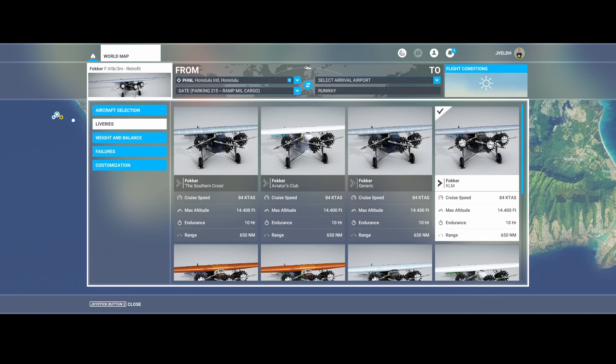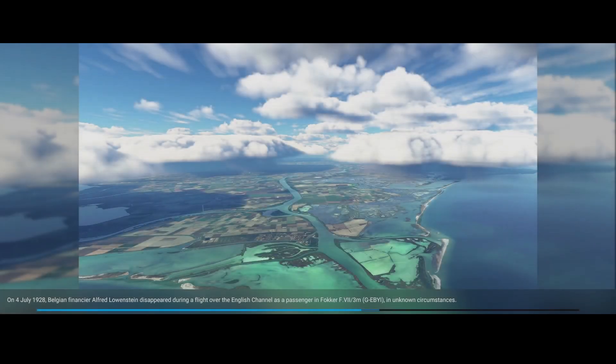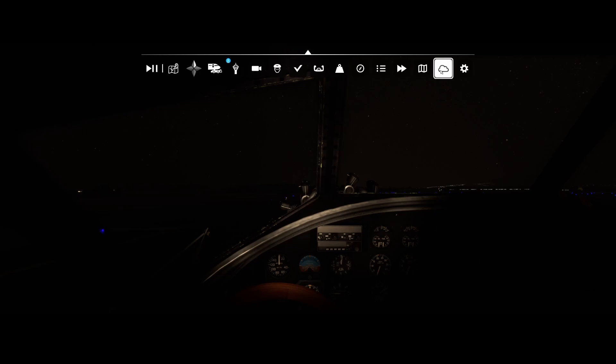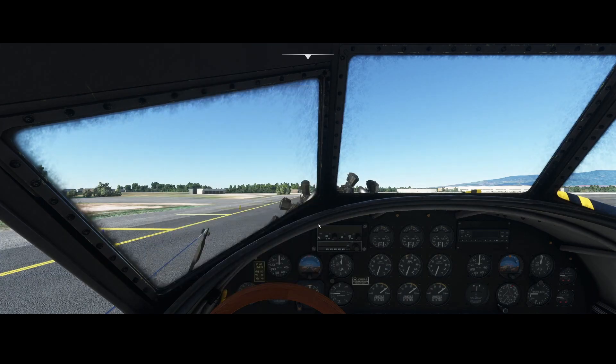We're on Honolulu Airport, so let's see how it looks. The add-on costs roughly 15 euros or 15 dollars. You can only buy it via the marketplace — you can't buy it outside of the marketplace, so be aware of that. It's already loaded, we just need to change the lighting because it's a little bit dark.